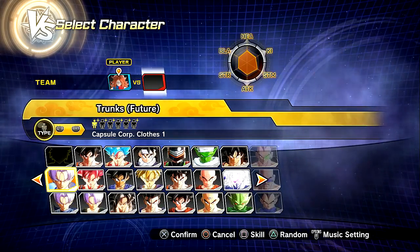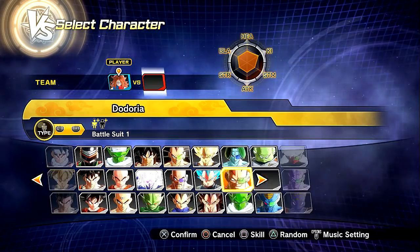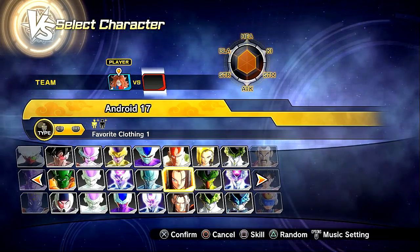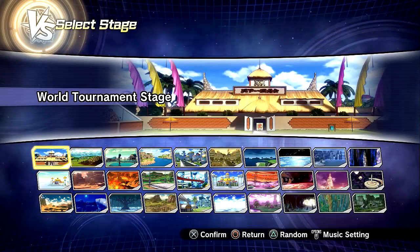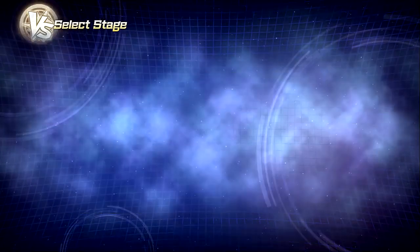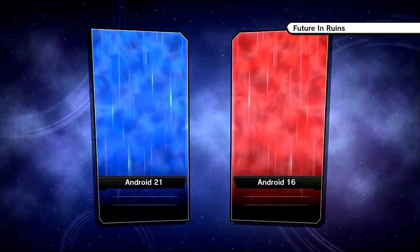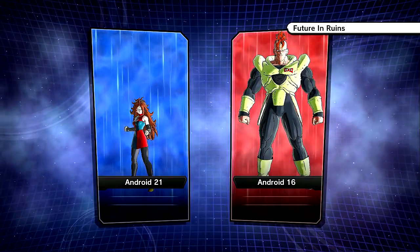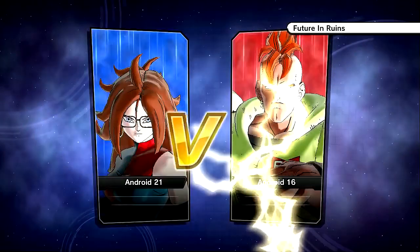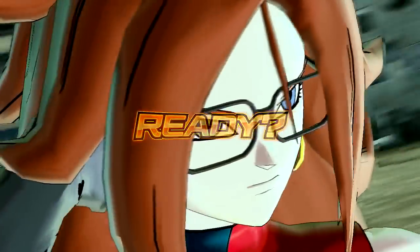We're going to try out the original one with the dress and go against Android 16, just because they first kind of meet up - they're homies in this entire arc story mode or whatever. I'm not entirely sure what the story mode has in store for us. We're going to have to find out for ourselves, but just from the trailers and info given, these two seem to be teaming up a lot throughout the entire series. I don't own the game, I have no idea.